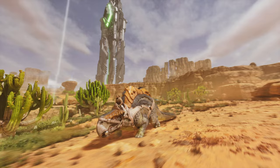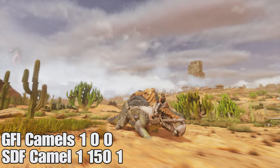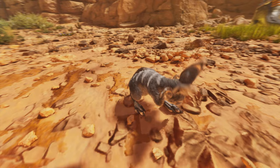Next we have the Morellatops. The running animation looks a bit messed up — it looks really weird, and spawning in multiple didn't fix it. The spawn command for this one is Camel, so you put Camel in the SDF part. For the GFI saddle command, you need to put Camel_S in order to spawn the saddle. If you don't put the S, it's going to spawn a paint instead of the saddle.